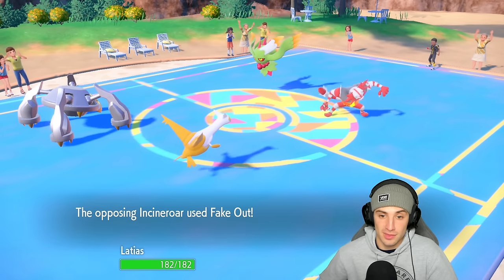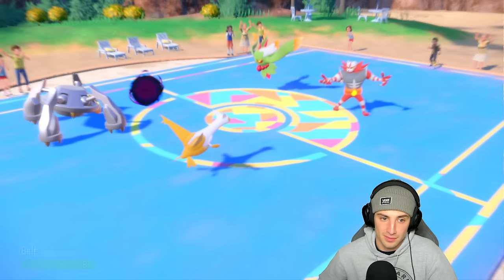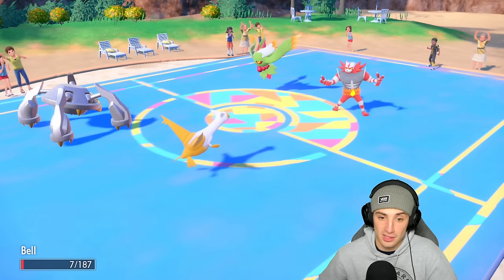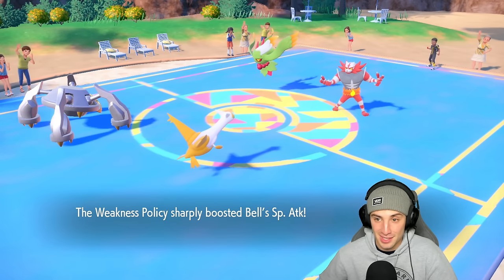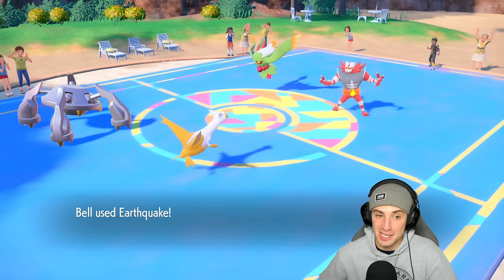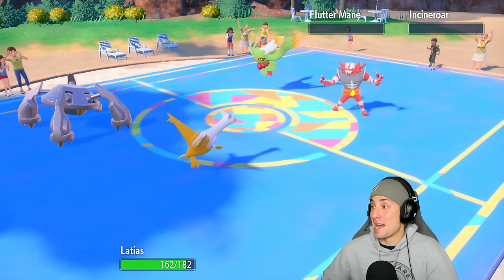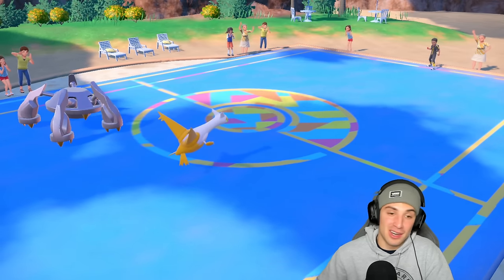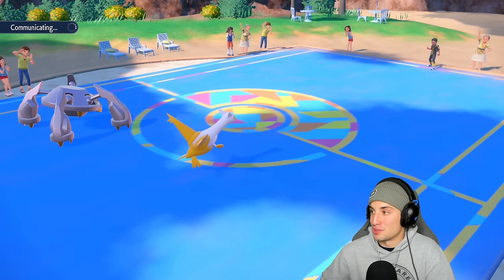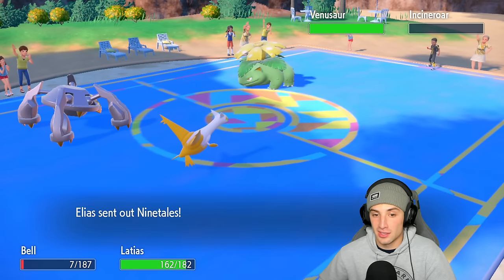They go for Fake Out into Latias and Shadow Ball flies into Metagross — but Metagross soaks it and pops Weakness Policy! That works in our favor. Latias flinches but EQ flies and takes out Incineroar, and it also takes out Flutter Mane — Metagross dealing massive damage. I'm super surprised Flutter Mane just stayed there knowing I have Bullet Punch. They're now forced to swap into Venusaur and bring out Ninetales, and I just take weather control.